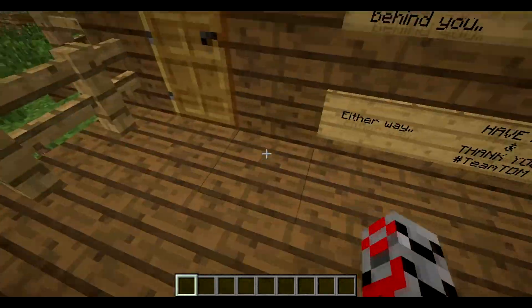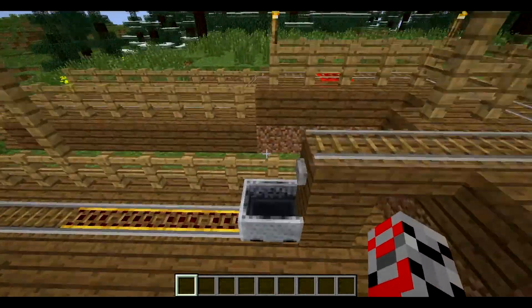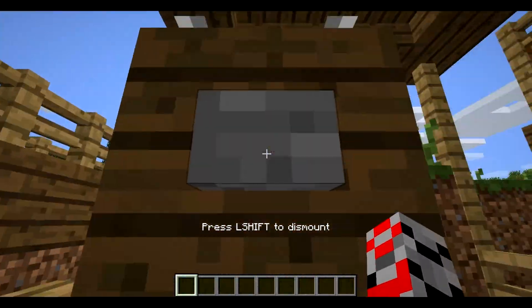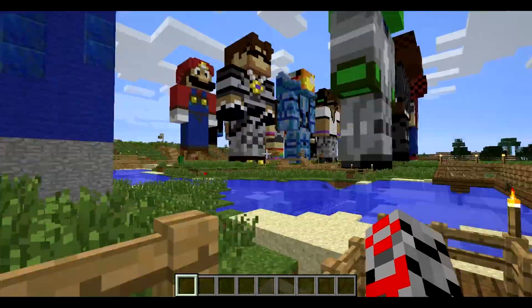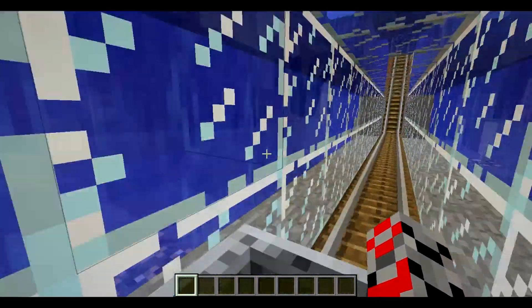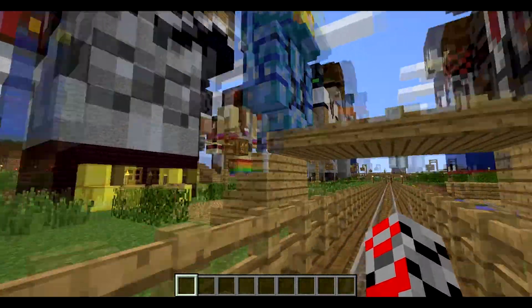So you can walk around and look at all the houses, but today I'm just going to take the train ride, which goes around and features all of his builds — every single person he's made. This goes underwater, which is pretty cool, comes up around here, goes under here.